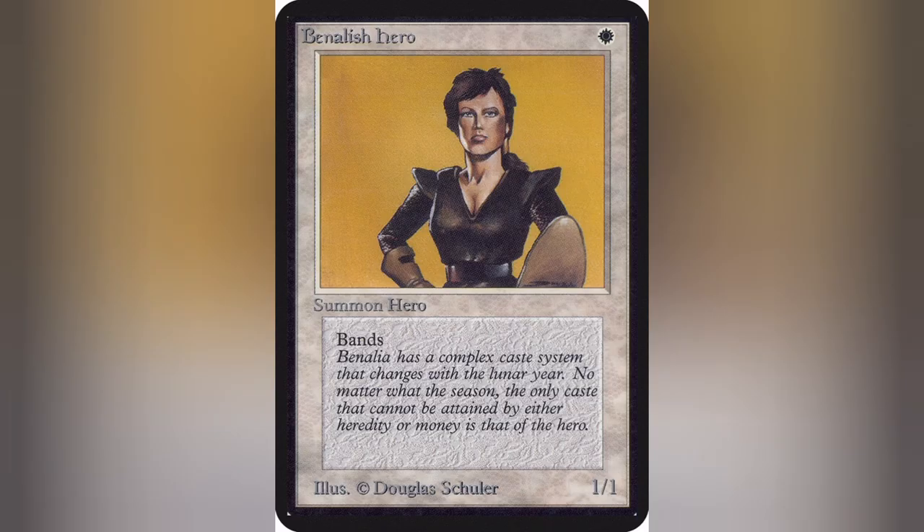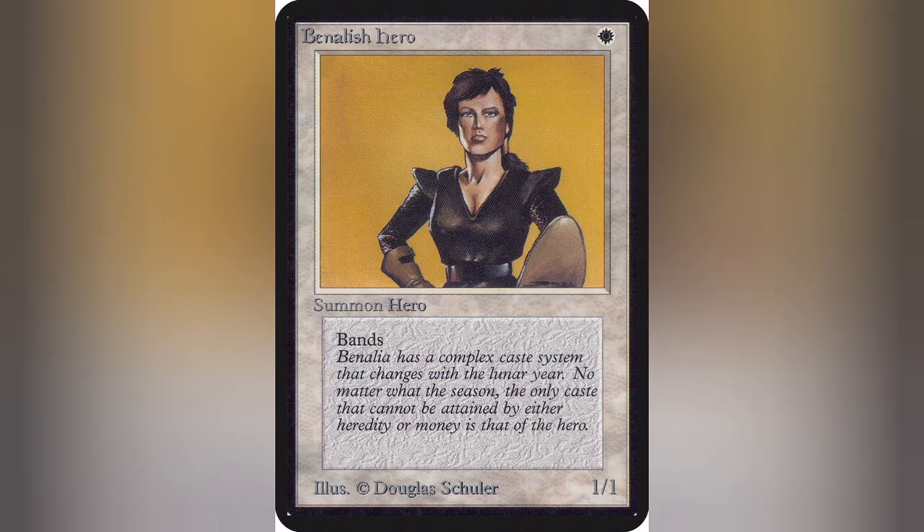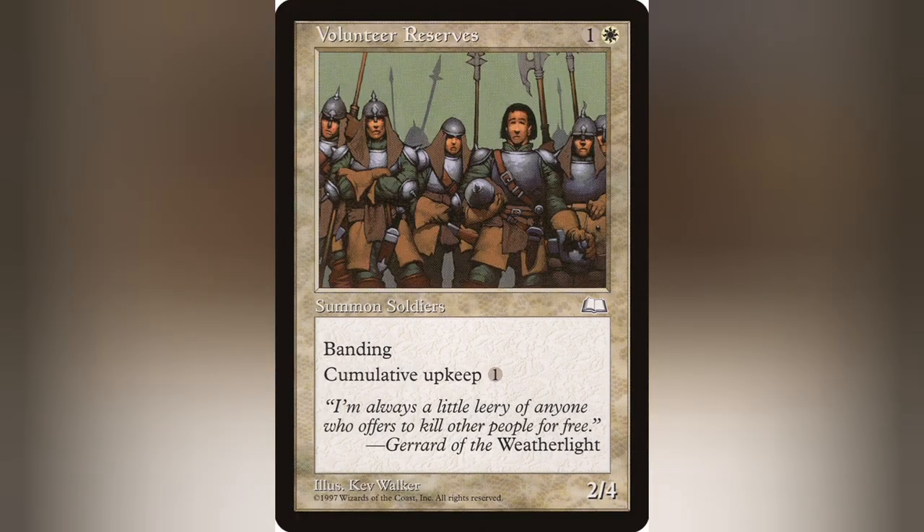If you're already familiar with the ability, this should be a treat, but if you're not — Banding is a mechanic introduced way back in Alpha with cards like Benalish Hero and Hazezon Tamar, and has and will likely never see a reprint. The last official set to have printed it as a keyword was Weatherlight, with cards like Benalish Infantry and Volunteer Reserves.